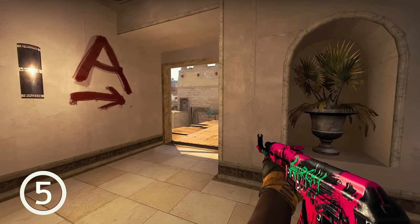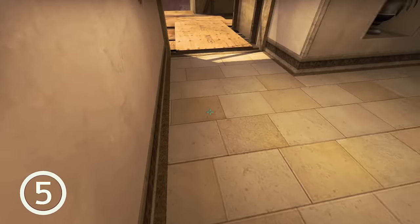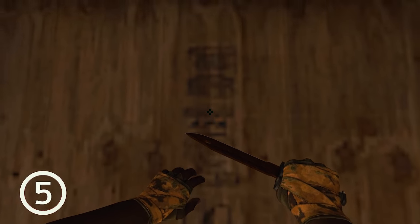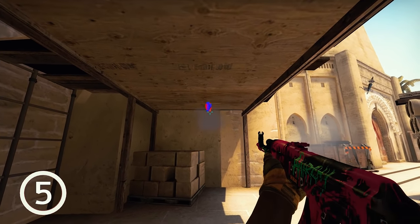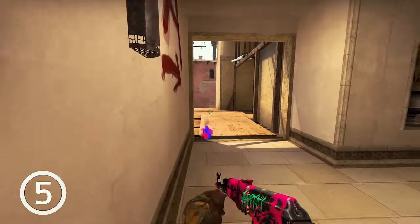Underwood. There are often enemies in the palace who come and stay in this corner. You can easily clear this corner with a wallbang. Come to this position, aim as shown, and start shooting. Whoever tries to stay in this corner will get killed. Easy as that.